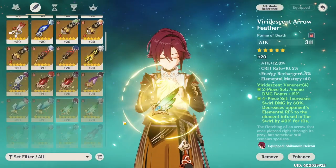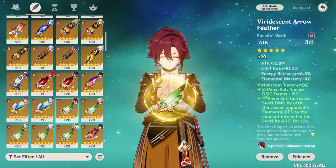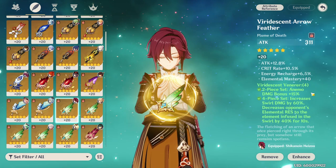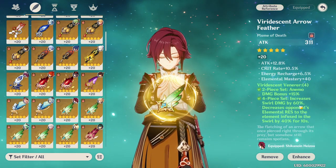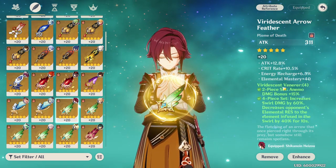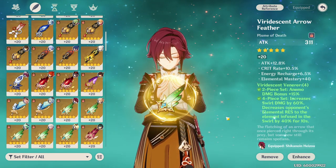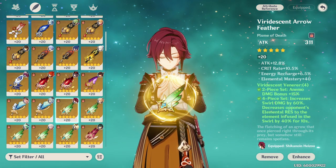Moving on to artifacts, there are only two real four-piece sets I want to talk about. Viridescent Venerer is still the uncontested best set for pretty much every Anemo unit in the game — it gives you 15% Anemo damage bonus, increases your swirl by 60%, and reduces elemental resistance of your opponent by 40% for 10 seconds. This has been one of the best sets in the game since it came out for Anemo, and it continues to be so.